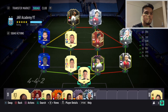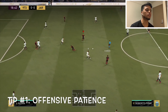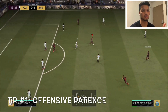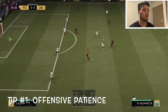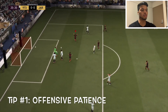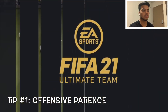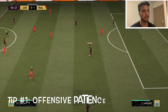Tip number one: offensive patience. You're going to see in this clip that I'm knocking the ball around primarily with my center mids, trying to feed the ball into one of my strikers — or both strikers depending on your formation. I'm also trying to drag out their center defense and mids so I can open more of a gap for my strikers, isolate them to create a 1v1 chance, or just a clear-cut chance to get a good shot on goal.